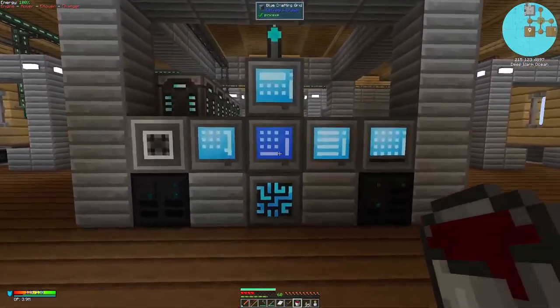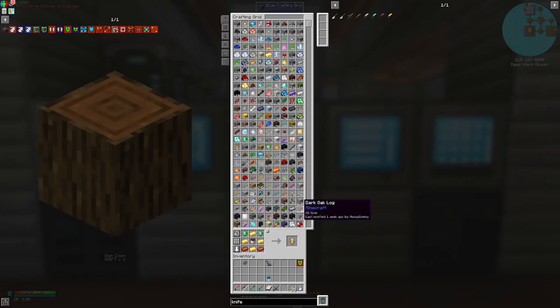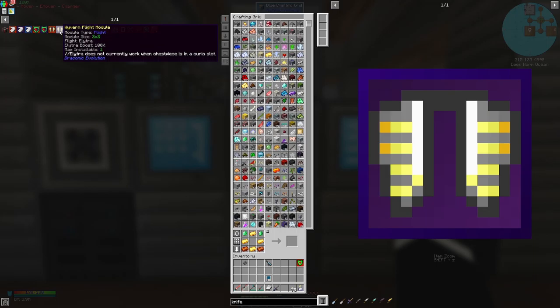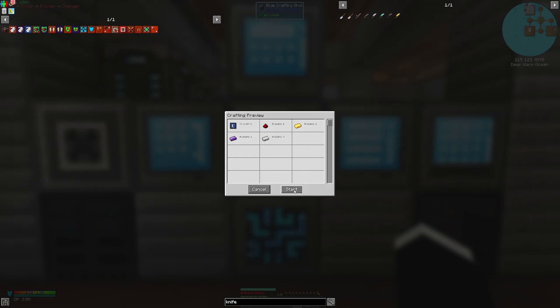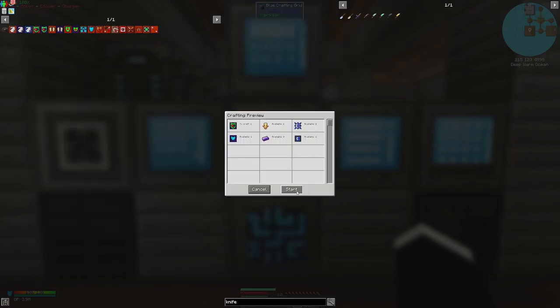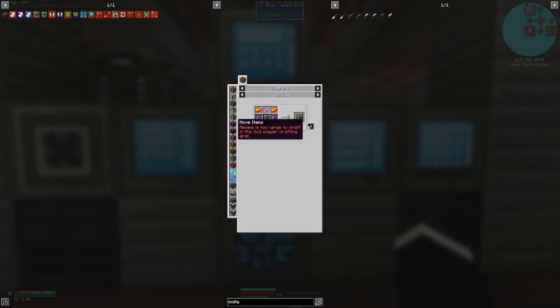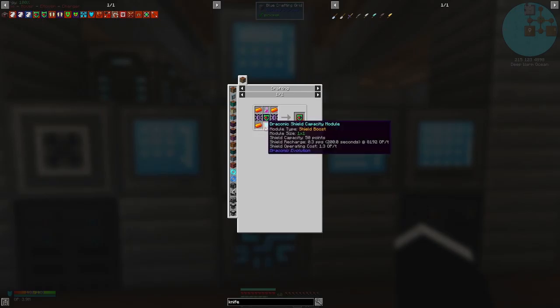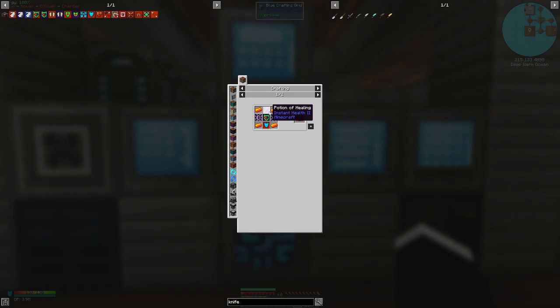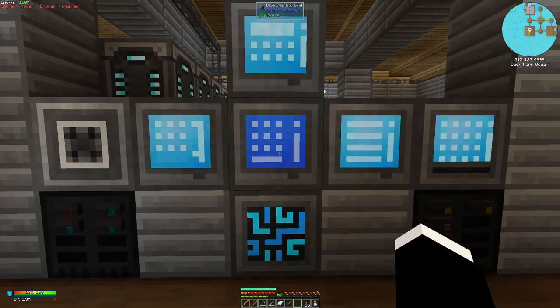While we recover, let's come up here and make the totem of undying, which shouldn't be too hard. There we go — we have the undying module. Now we're going to need a draconic tier shield module and a potion of instant healing. Those aren't too bad. But the first thing I should really do is upgrade my chest piece into a draconic tier chest piece.